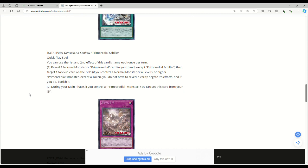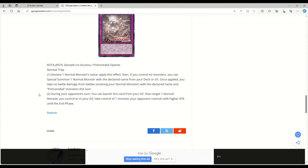Primordial Schiller is a quick play spell. You can only use the first and second effects once per turn each. Reveal one normal monster or Primordial card in your hand, except Schiller, then target one face-up card on the field. If you control a normal monster or a level 5 or higher Primordial monster, except a token, you don't have to reveal a card in your hand. Negate its effects, and if you do, banish it — that seems pretty good. During your main phase, if you control a Primordial monster, you can set this card from your grave. The last card is Primordial Opener, a normal trap. Declare one normal monster's name; if you control no monsters, special summon one with that name from your deck or grave. You take no battle damage from battles involving your normal monsters with the declared name and Primordial monsters this turn. During your opponent's turn, banish this card from your grave, target one normal monster you control or in your graveyard, and take control of one monster your opponent controls with higher attack until the end phase. Since all the Ojamas have zero attack, you just get to take control of one of the opponent's monsters for free.